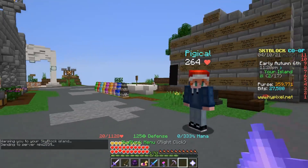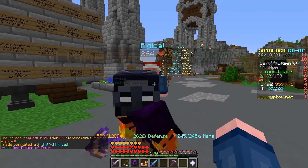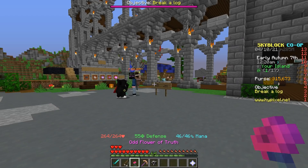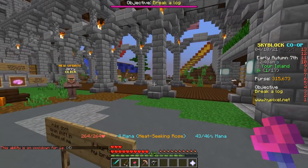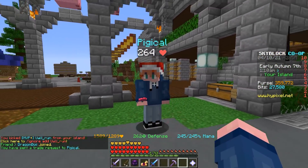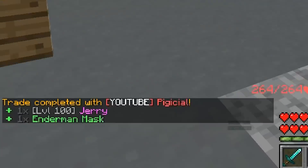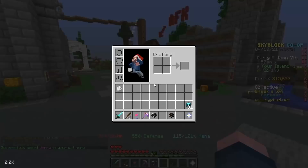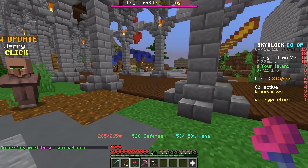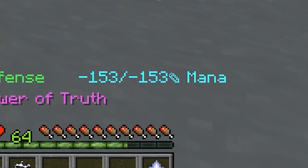I'm going to my island to trade items to my alt account — I'll put the items in and accept from the alt. Now we're on the alt account. There's no requirement, so my alt can use this, which is very good. After equipping everything including a jerry pet, I'm at negative 53 mana. Putting on more gear gets me to negative 153. Let's see what happens if I use the Flower of Truth.